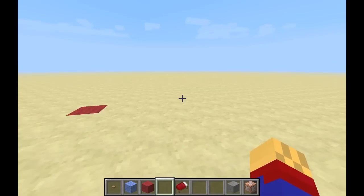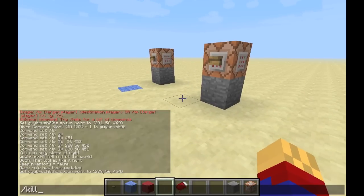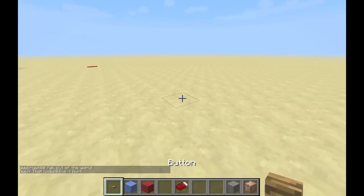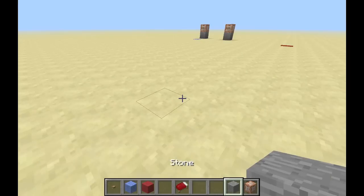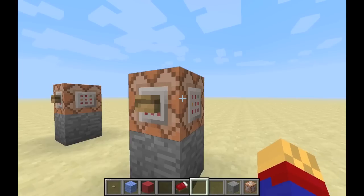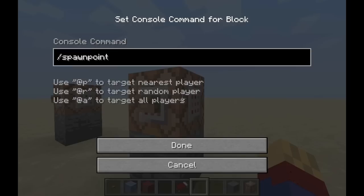So now what I'm going to do is I'm going to kill myself to find out where I spawn. It appears I just spawned right over here, right on this block. I'm going to mark this block off and make some stuff. And now I'm going to show you the Spawn Point command. We're going to type slash spawnpoint, make sure you're putting it in there, at p.